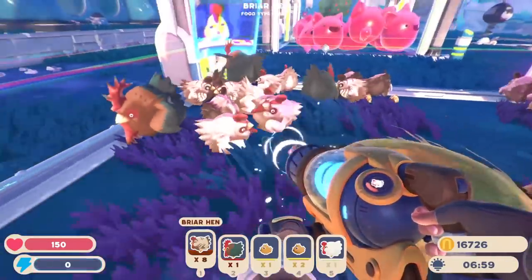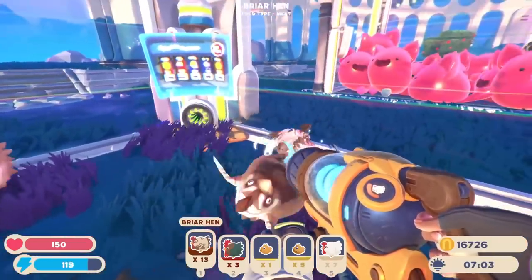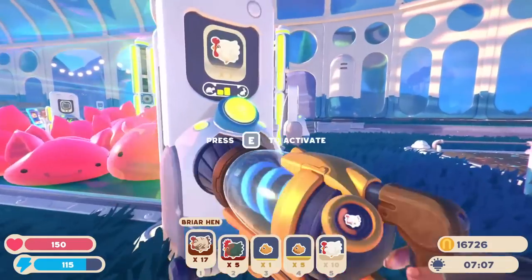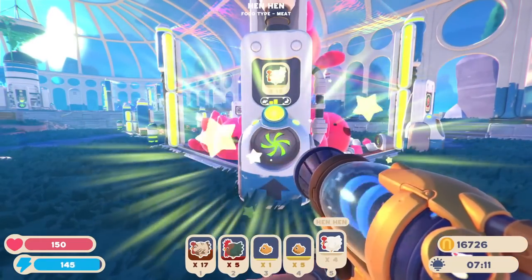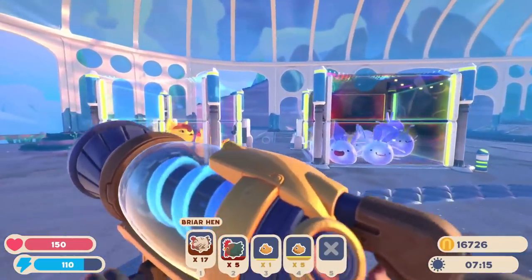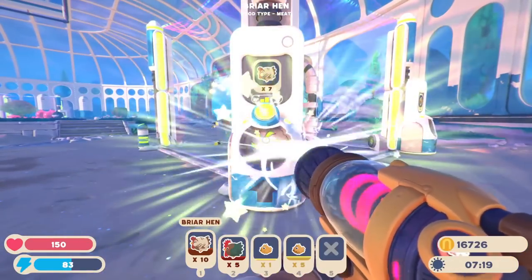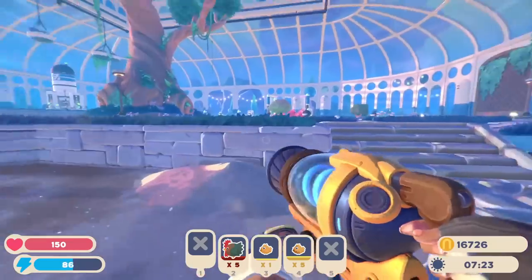I'll just go with the briar hens because it seems like that's what we have a lot of. Let's just grab all this stuff. They'll get normal hen hens — there we go, let's just top them off over this way and do the same thing for them, just to make sure they have food because I did not realize they were totally out.